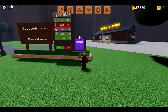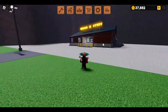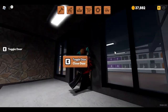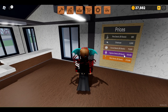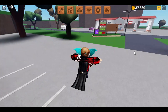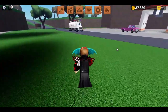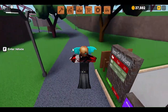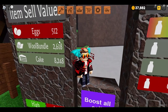Over here you can also sell the coca trees for a pretty good price — around 100,000 — but I'd recommend keeping them for the coca seeds to make chocolate milk instead. Meanwhile, you can sell a wool bundle, which consists of 5 wools from a sheep, for a good price of about 2,600, which is very reasonable.